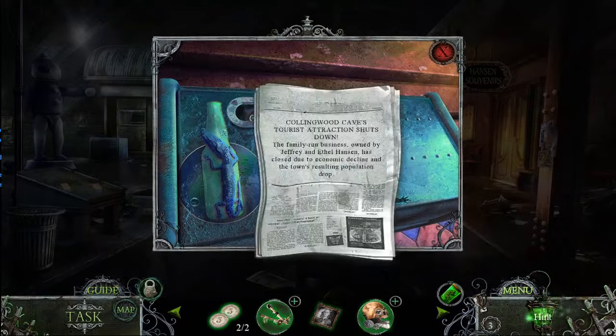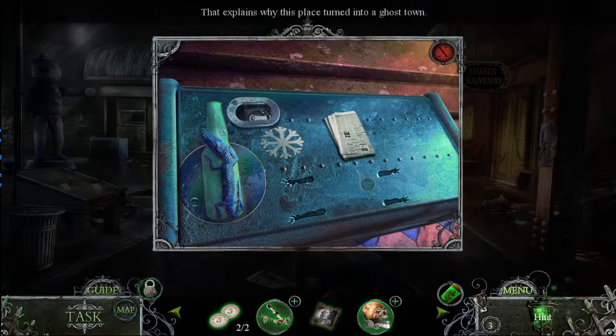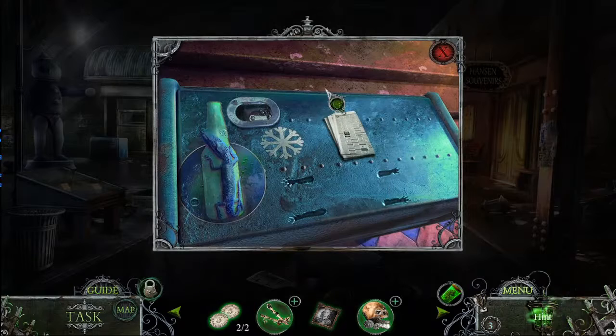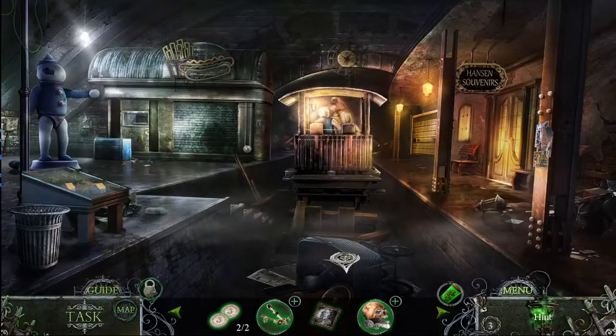What's this? Collingwood Cave's tourist attraction shuts down — a family-run business owned by Jeffrey and Ethel Hansen is closed due to economic decline and the town's resulting population draw. That explains why this place has turned into a ghost town. So Collingwood — that's the city we went to where the gas station is located. The handle is missing. I'll have to find that missing lizard because based on the handle designs, this is what it kind of looks like. I'm gonna have to find a reptile.